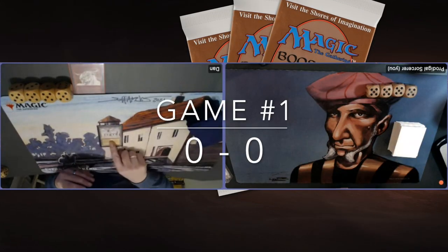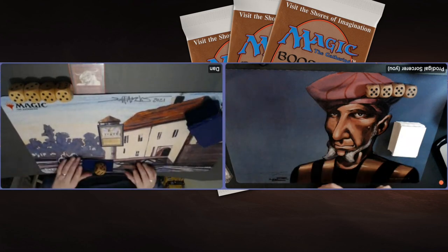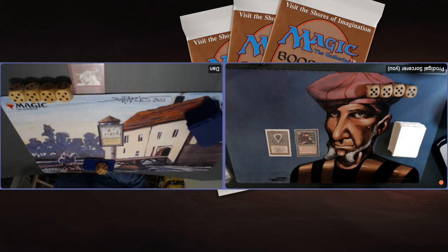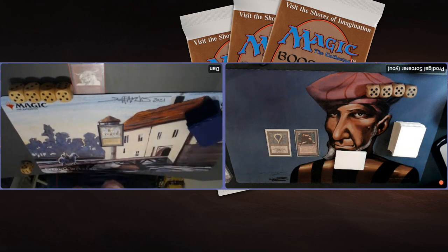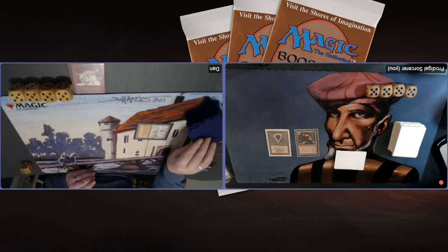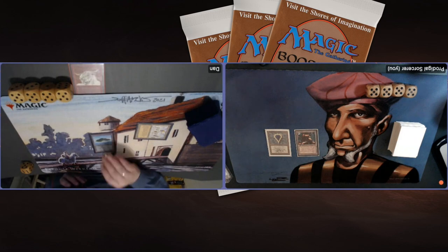Game number one. Dan is on the play — he's playing Merfolk. Look at that: Library of Alexandria. I am playing with Blood Moon though, so hopefully I can find it early. I'm playing with a red Tron deck. Starting here with a Mox Sapphire and a Mishra's Factory. Dan is going to seven — probably going to draw a card. Going up to eight. This is not a great start for me.